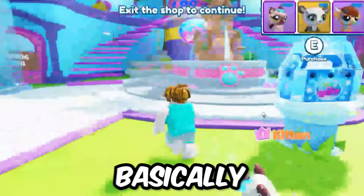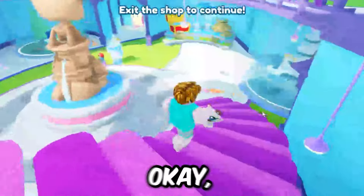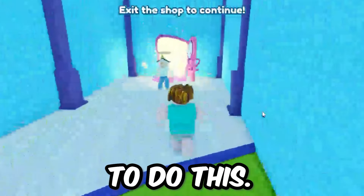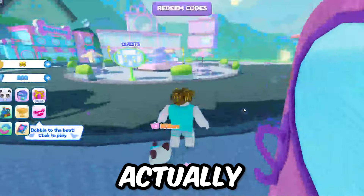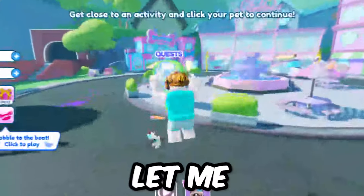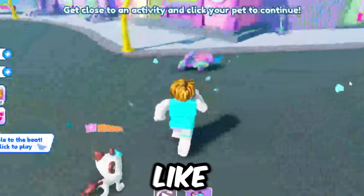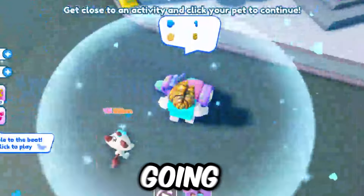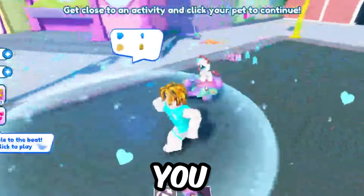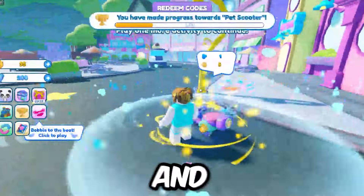So I got my pet right here, and basically what we're going to do is exit the shop. You're going to run up the stairs and walk over here to this door, and you're going to be able to see how to do this. So we're going to walk through the door and it's going to take us to where we need to go. You can redeem different codes in order to get some items, but let me show you exactly how to get the free items. Basically what you have to do is go over here to an activity, click on your pet, and your pet is going to go ahead and do that activity. It's going to get you some gold and some of those little pet paw points right there.